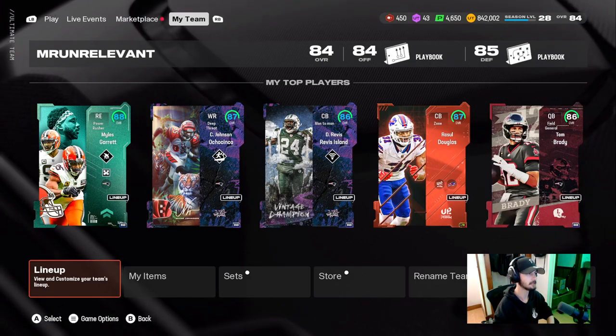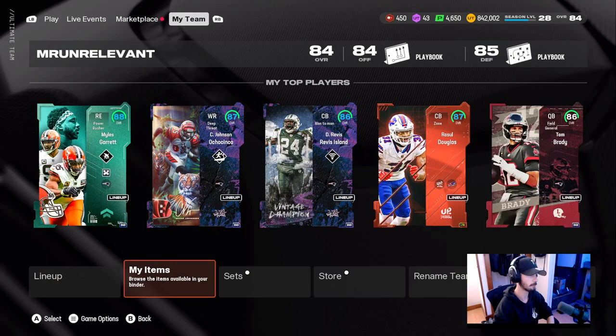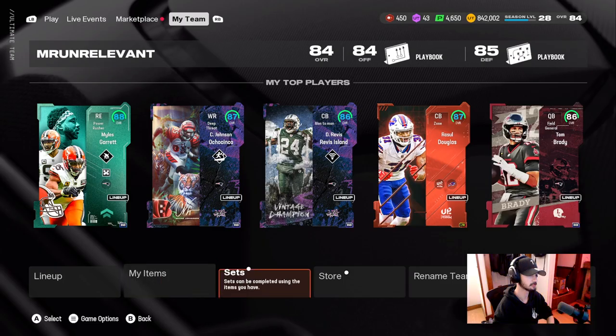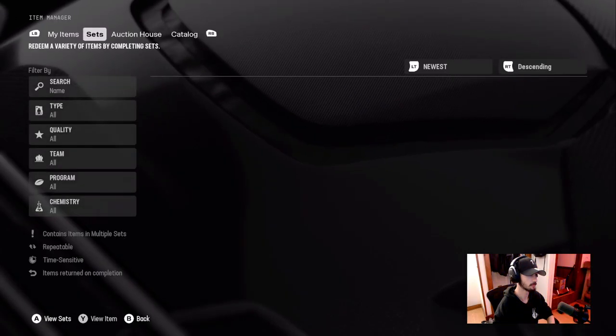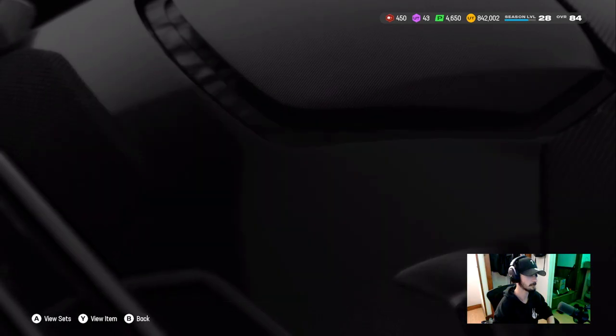What's going on everybody? As you can see, we got Myles Garrett on the team. Probably one of the craziest cards that they've dropped on us. The only way to get this is either by doing the set or by pulling him in.